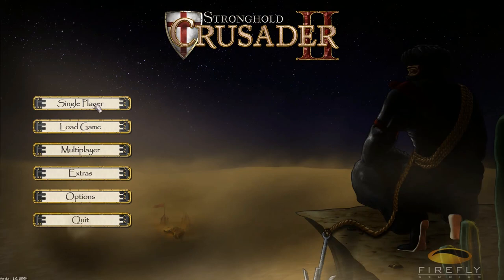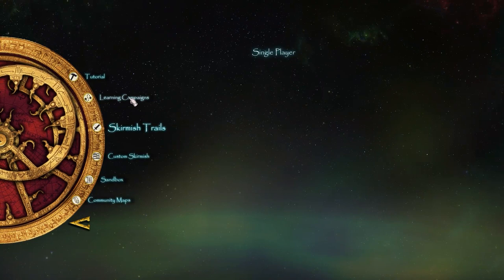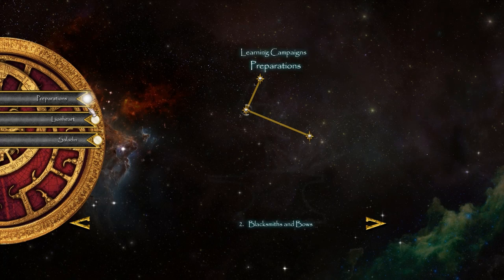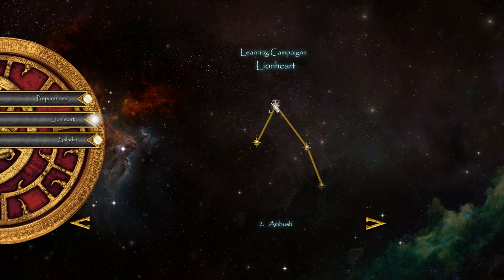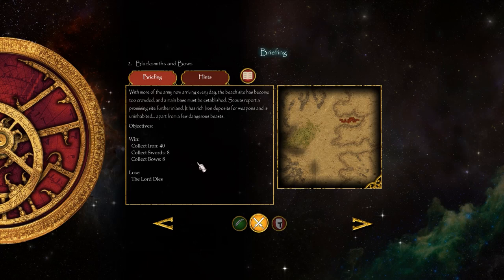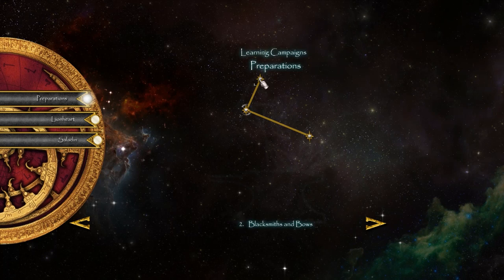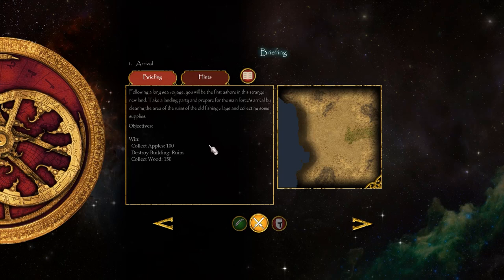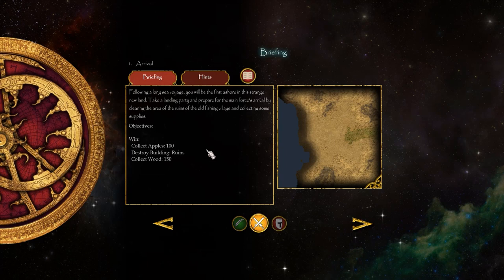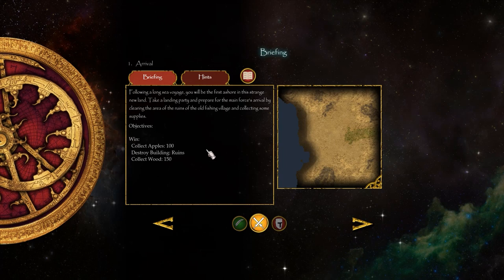Now we've got learning campaigns, which I imagine teach you actual stuff about the game. There's Lionheart, Preparations, Ambush, Blacksmiths and Bows, and Treachery. Let's start with Preparations — the first one. Following a long sea voyage, you will be the first ashore in this strange new land. Take a landing party and prepare for the main force's arrival by clearing the area of the ruins of the old fishing village and collecting some supplies. To win: collect 100 apples, destroy some ruins, and collect 150 wood. I'll just play on normal.